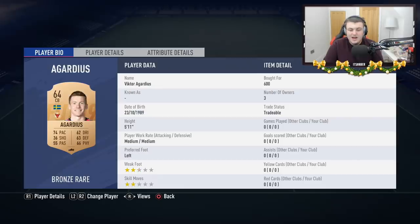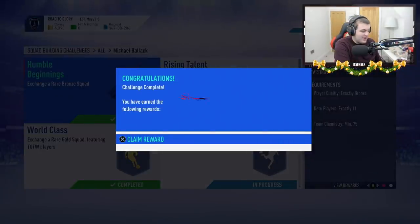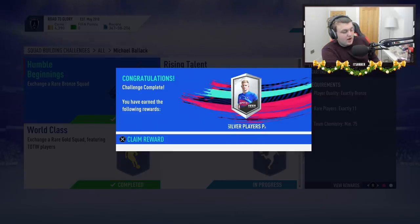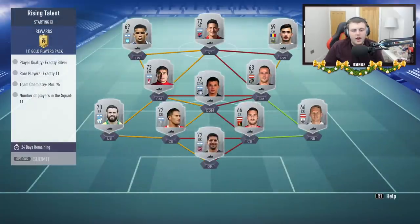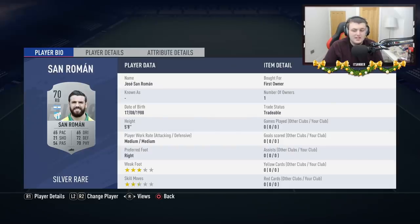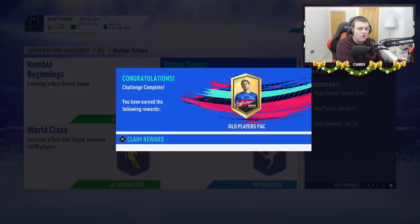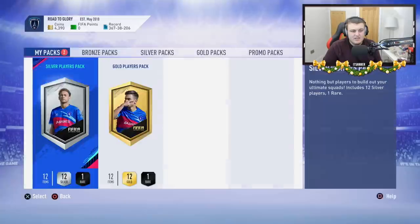This SBC is pretty easy. In total, so far, it's cost me about 3,400 coins for this SBC, and we get a silver players pack. I'm going to get my notes up and tally up exactly how much this all cost me per every single one. The rising talent silver one essentially cost me zero coins — I completed it all with first owner players. The world class cost me about 17,000 coins; I bought an inform and a couple of players for that one.